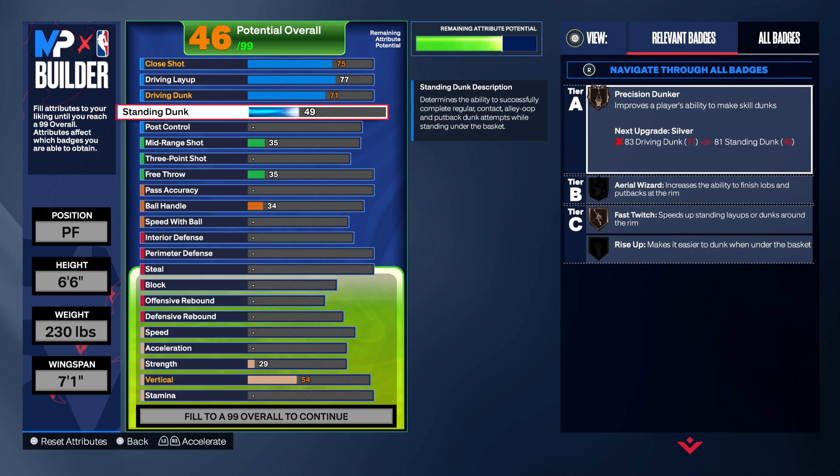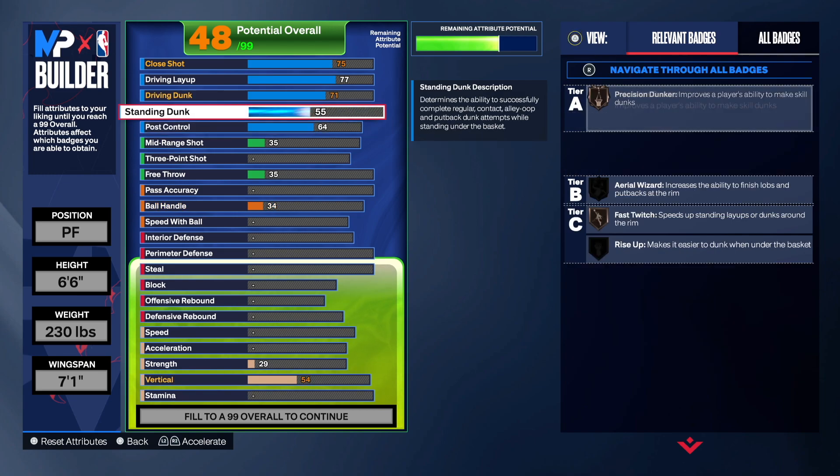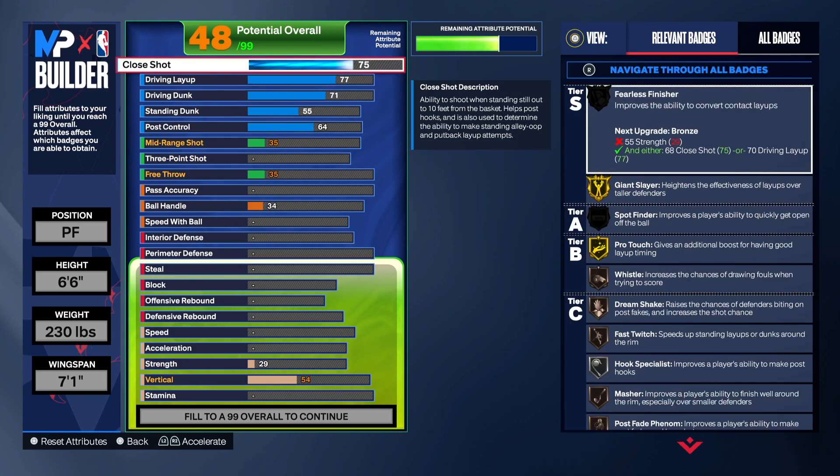The standing dunk was 55, so we'll go 55 just to get those animations. For post control, we're going to go to 64 — that's the first point where we get a badge — so that's what we're working with for finishing.